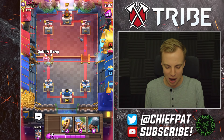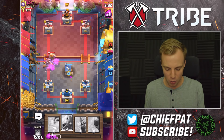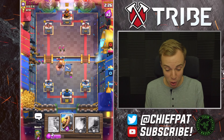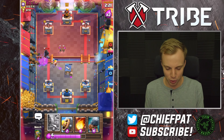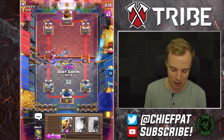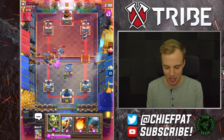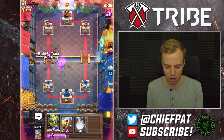All we need to do now is steal this dub with ease. I'll play our Barbarian Hut up here — I probably could have placed it in a way that didn't give him Fireball value, but it is what it is. Let's play our Archers, get ready with our Recruits — they're going to be our game changers. That Barbarian Hut placement was a little bit bad. Let's get our Dark Goblin going in. He's going to play another Giant right now and probably slap down some arrows too. Giant's going to go ahead and perish in the rest of this push.